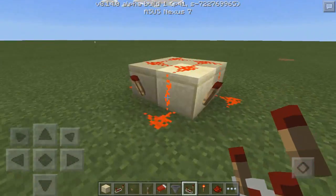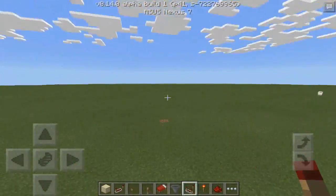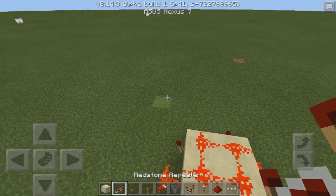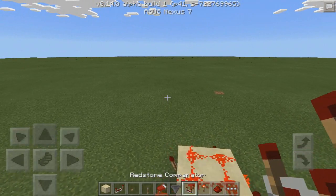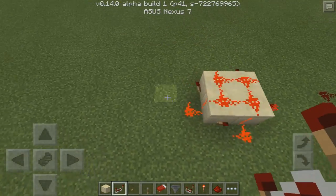This first design right here is not very compact but it's very simple to make because it does not involve any comparators or redstone repeaters or anything — all it is is just redstone and redstone torches.